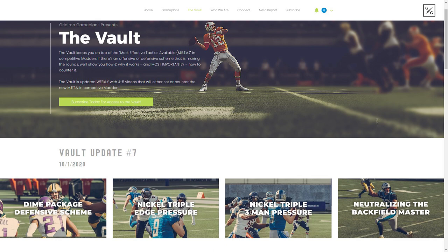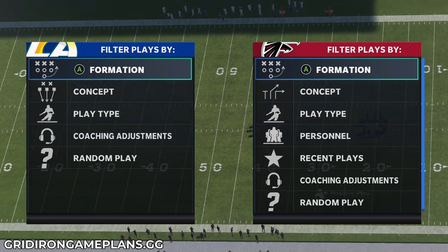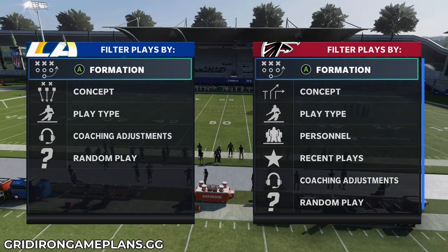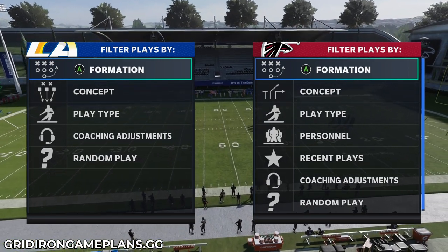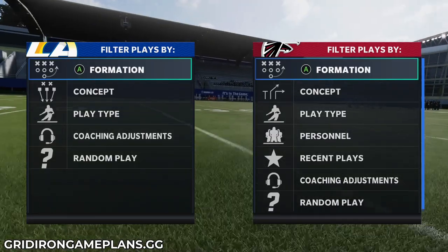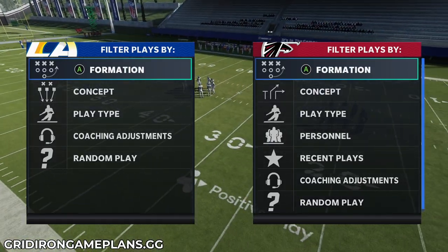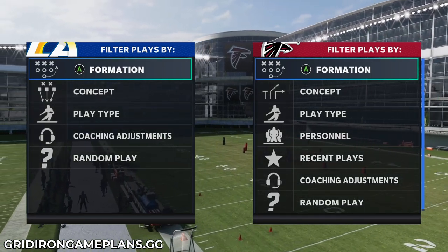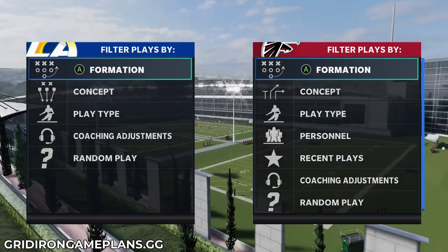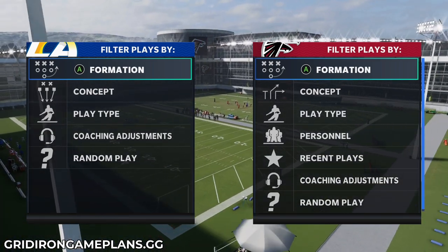I also broke down a blitz package out of the nickel triple and how to shut down the backfield master. Most importantly, this coming weekend we're going to show you how to completely annihilate the bench press meta — I'm talking two or three bench press players on your field. Even with the new AP cost of bench press, you should almost never take a bench press penalty at any spot on the field. Go to GridironGamePlans.gg/subscribe — $9.95 gets you access to everything on the website.